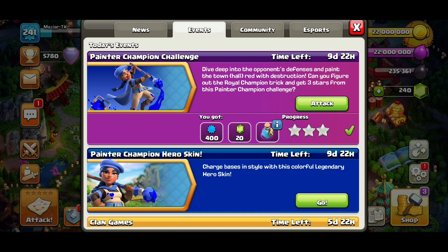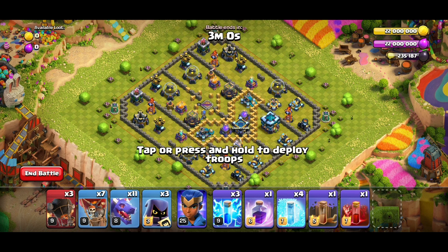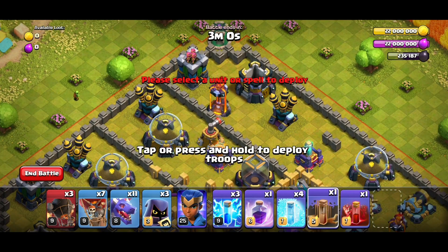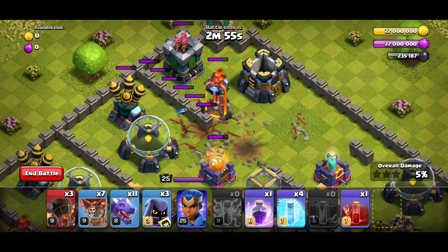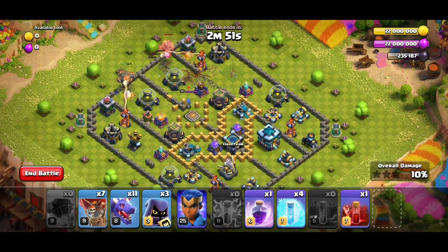First things first, this is the base and how you want to hit it is quite simple. One earthquake on top of that sweeper, two lightnings on the right side of the sweeper — like between — and then one on the left. Then you want to drop one rocket loon for the air defense, two for the other one.